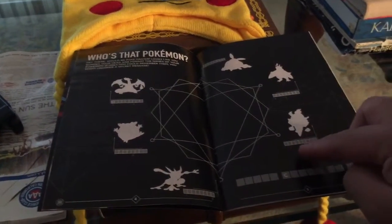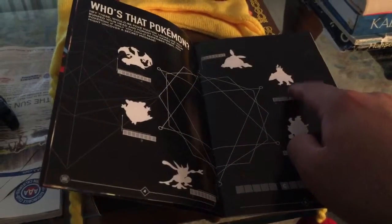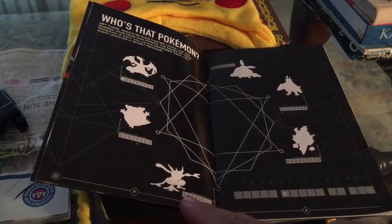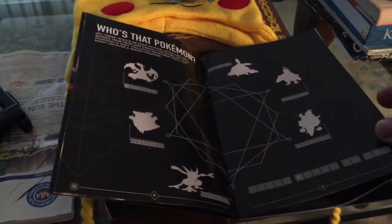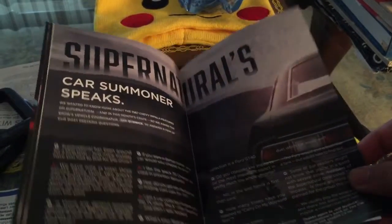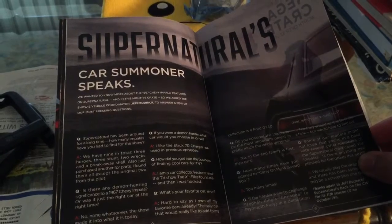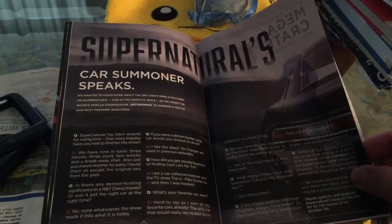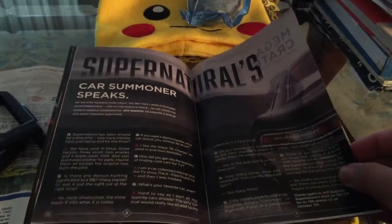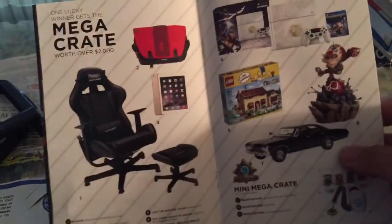Who's that Pokemon? Everybody knows Charmander, of course. I think that's the Monkey one. The Loot Cast — they have a podcast. Supernatural, Car Summoner Speak. I'm not gonna go through it all because I don't have enough time. Car Summoner Speaks is an interview — we want to know more about the 1967 Chevy Impala featured on Supernatural and in this month's crate, so they asked the show's vehicle coordinator, Jeff Budnick, to answer a few pressing questions. So that's the Mega Crate — a bag. I wish I could have won at least a bag, or the chair.